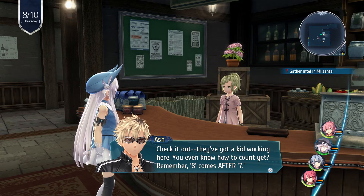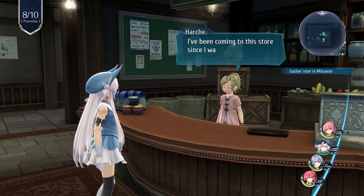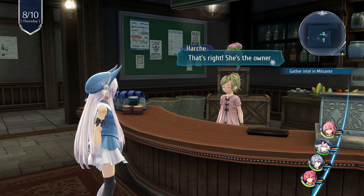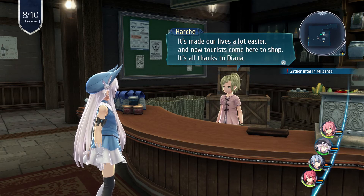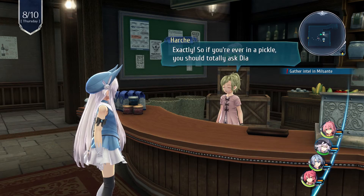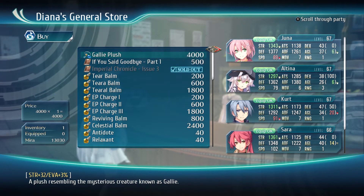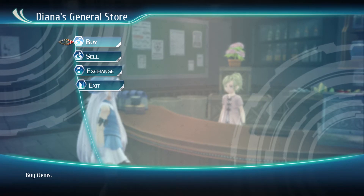They got a kid working here. Do you even know how to count? Remember, eight comes after seven. I resent that — I'll have you know I'm a whiz behind the cash register. I've been coming to this store since I was little. I don't know what everything is, which is probably why Diana trusts me so much. So the store's name is named after Diana? That's right, she's the owner. This used to be an empty house, but she renovated it and made it into a general store. It made our lives a lot easier, and now tourists come here to shop — it's all thanks to Diana. She really helped out the community. Sounds like the neighborhood really relies on her. Exactly. So if you're in a pickle, you should totally ask Diana for advice. I'll do that. First, I'm going to shop. I'm going to buy that for later. Got to buy a book — can't leave without a book.